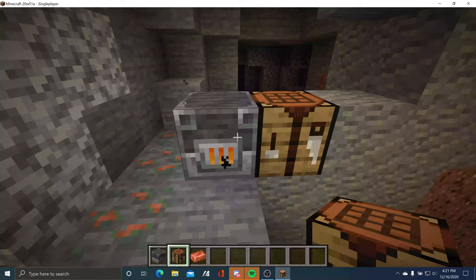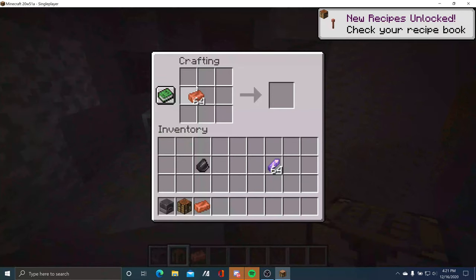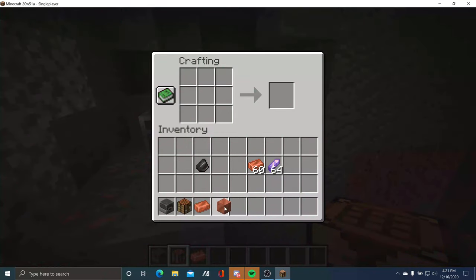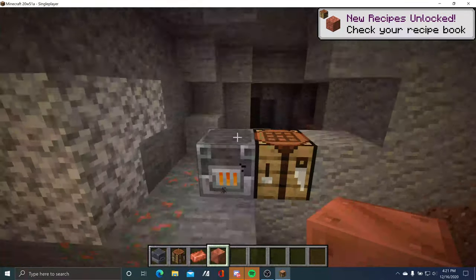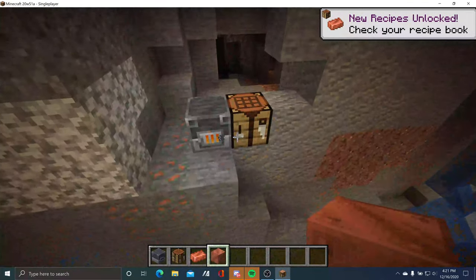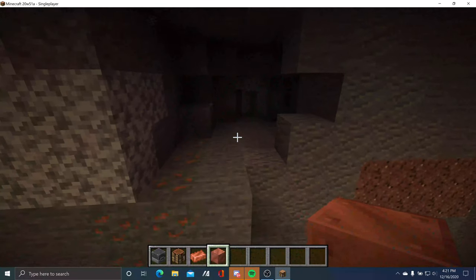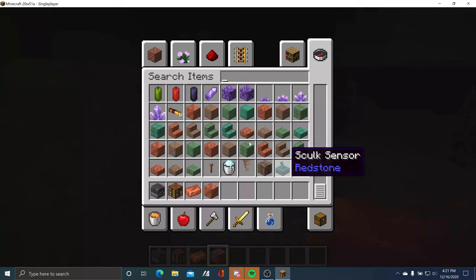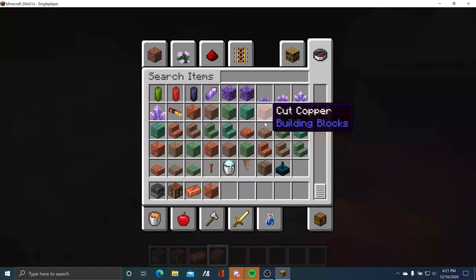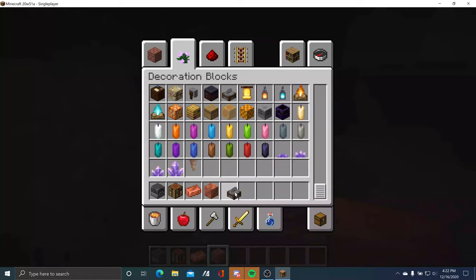You need four copper ingots to craft a copper block. The copper block does oxidize — it will turn green. It's going to take a long time to oxidize. This is what the oxidation cycle would look like for copper. You'll need to search for decorated blocks and you will need the stone cutter.